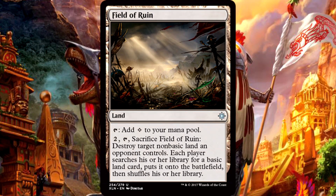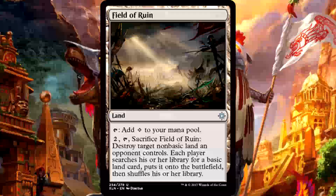Field of Ruin is a non-basic land that taps to add one colorless mana. You can also pay to tap and sacrifice it to destroy target non-basic land an opponent controls — each player then searches their library for a basic land card, puts it onto the battlefield, and shuffles. This tops the list of cards I didn't think I'd ever see in this set. Land destruction! We all know how much Wizards hates land destruction, and this land is actually pretty decent at it. The cost isn't too high, it can hit any non-basic land, and while you give your opponent a new land, you get one too so you aren't behind. Field of Ruin is great for Commander and solid for Standard against non-basics like deserts or duals in three-color decks. I did not expect a card like this — super impressed.